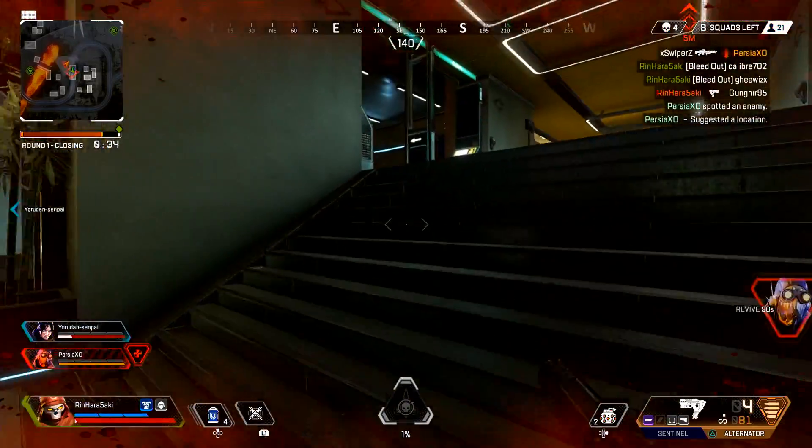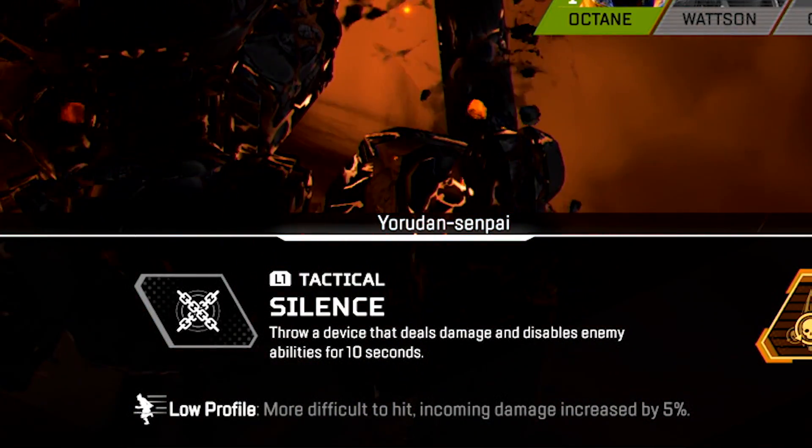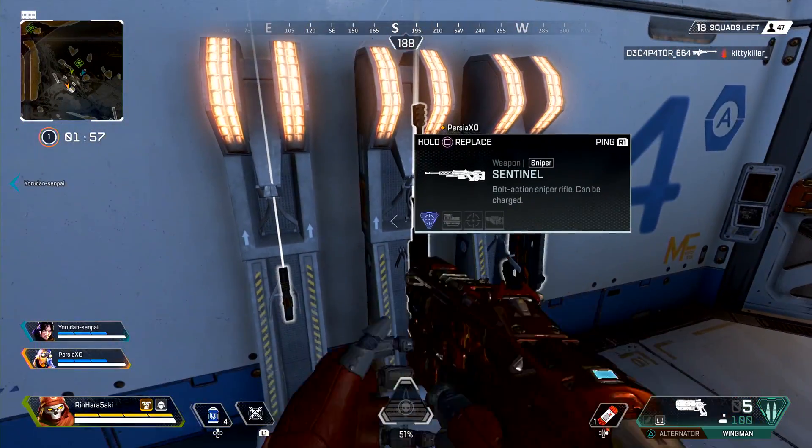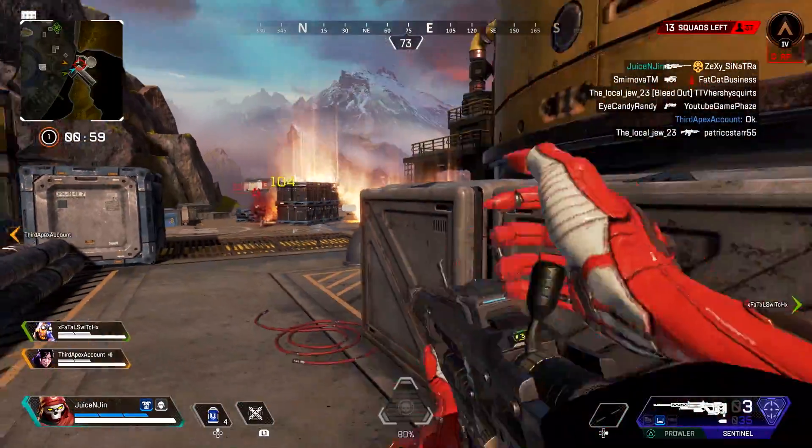Revenant isn't unkillable, however. His low-profile trait means that he takes an extra 5% damage. If you're not able to pick Revenant for your squad right away, don't worry — you should still be able to find the new weapon, the Sentinel.